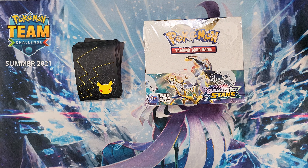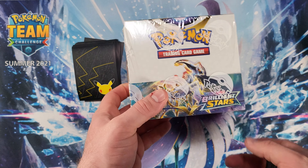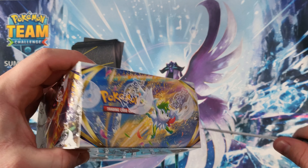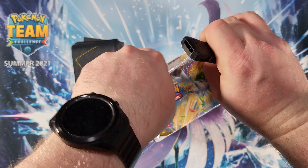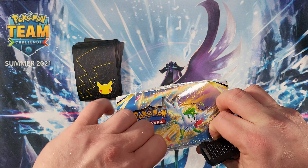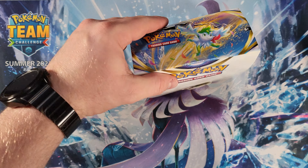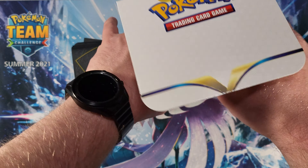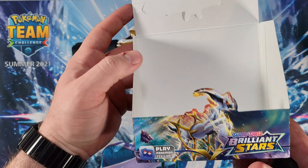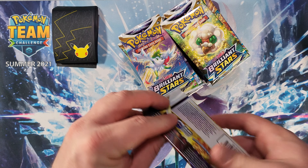It's Pokemon time with Andrew C and I have a Brilliant Stars booster box. Let's get this opened and see what kind of packs we've got. I'm hoping for some really nice pulls — I really want the new Arceus, the alternate art Arceus looks really sweet, but any Arceus will do. We've got a whopping 36 packs here. Box is empty, packs are ready, and I've got some celebration sleeves.